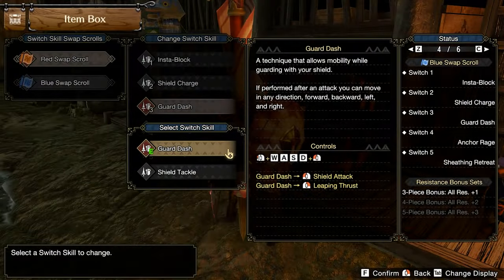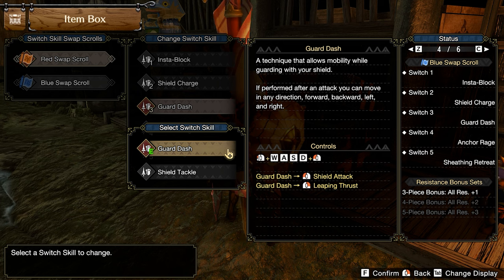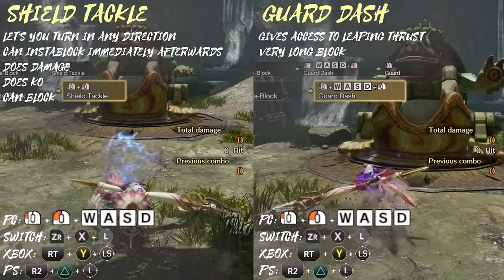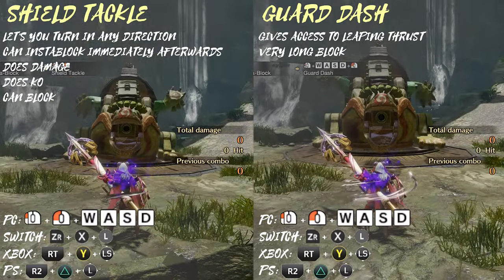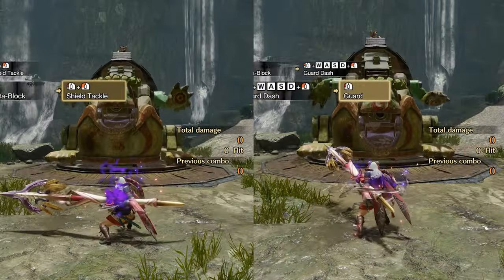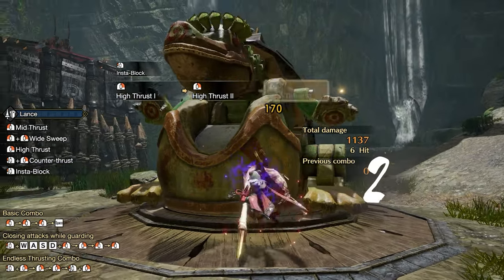First we have Shield Tackle and Guard Dash. Both are switch skills that use the same slot, so depending on what you choose your optimal combos change. You can perform the move by pressing guard and low poke at the same time while also inputting a direction. I will display the inputs for both controller types as well as for mouse and keyboard. Both of these moves can be used to reset the combo, similar to how backhop does.